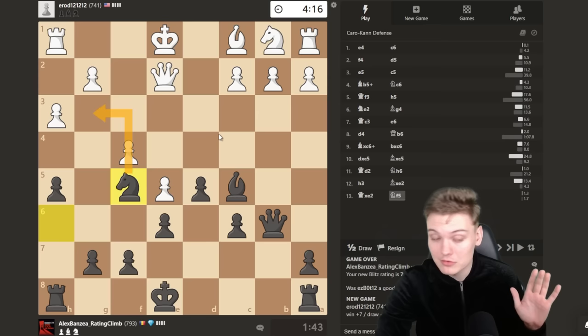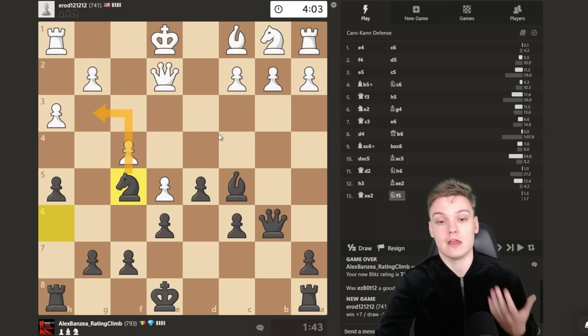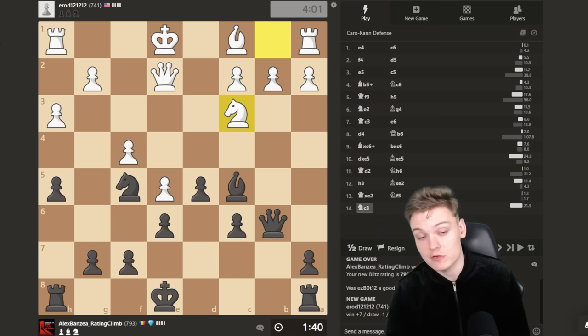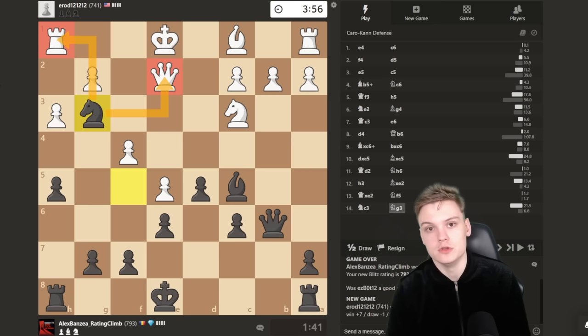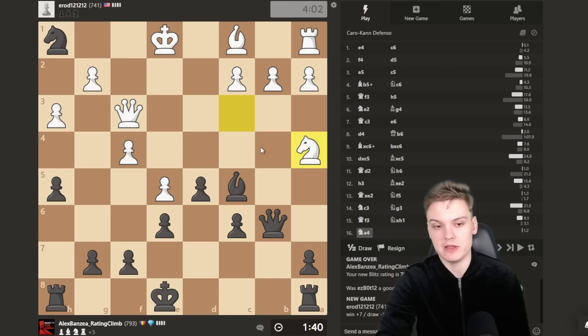The final destination is the same — the knight is heading towards f5. H3 — whenever this happens, give the bishop for the knight, no surprise. Knight is reaching its final destination. Threatening to go to g3 so opponent has to be careful. Look at this position on move 13 — we're playing black pieces, one move away from castling and connecting rooks, and white hasn't castled yet, pieces stuck on the queenside. This is the result of developing efficiently.